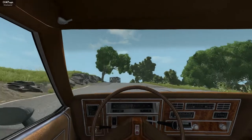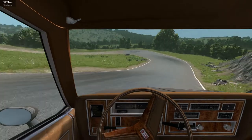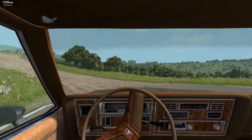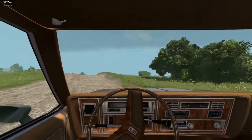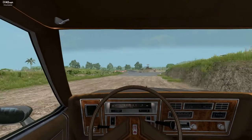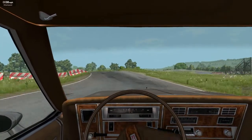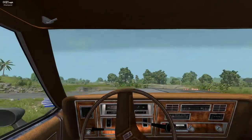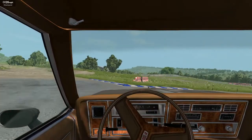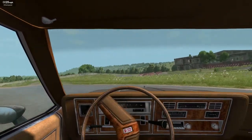The nice thing about this full-size mod is that we not only have the Delta — which I'm in, the Custom wagon — we also have the Regencies in a bunch more forms including a limousine, as well as the Chevrolet Caprice. Each of those cars in some way, shape, or form will be making a jaunt around our track. Oh, come on — talk about understeer right there!